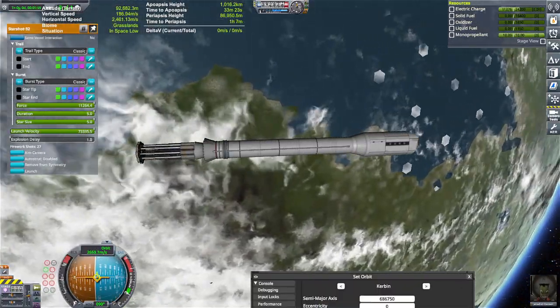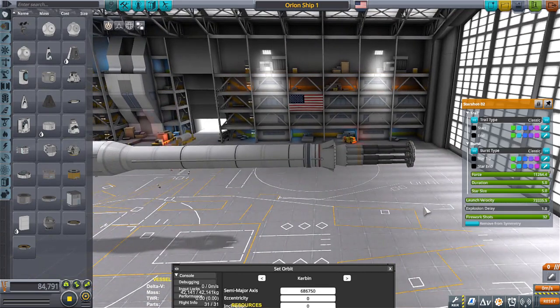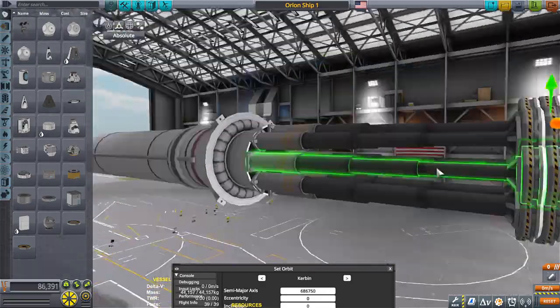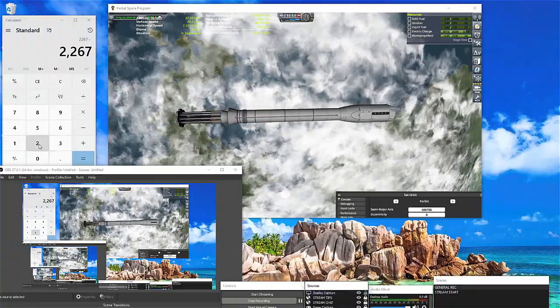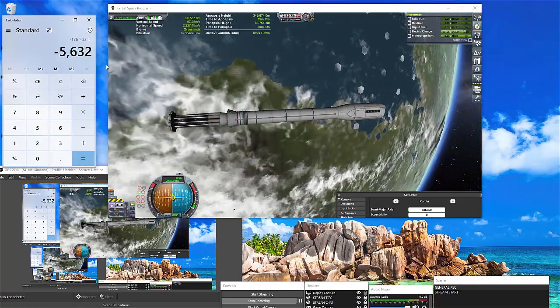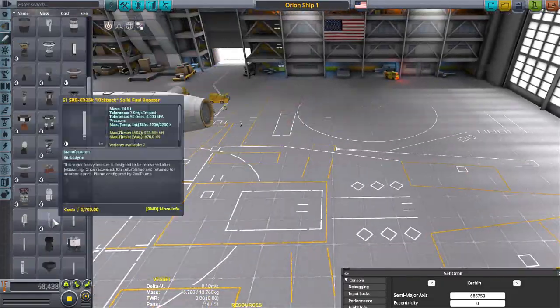With the right combination of weight and Orion drive — Kraken drive, whatever you want to call this thing — thrust, I was able to calculate a lot of different types of delta V with the corresponding weight. You can get anywhere between 4,000, 5,000, or 6,000 delta V from this thing, which is a lot. Especially considering the fact that you're not carrying really any fuel other than the fireworks themselves.